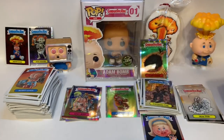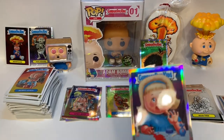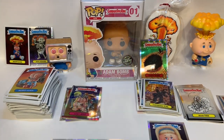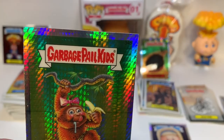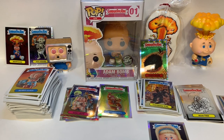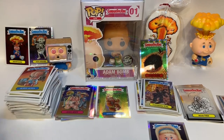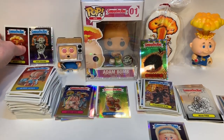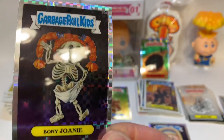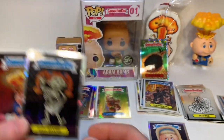That wraps it up — we have our X-Fractors, pencil art, lost cards, a Libby Stick lost refractor, one prism and Anna Banana, our regular refractors, and our base sets. Tonight the hit was the Bony Joni X-Fractor — and Atom Bomb is always nice; you can never have too many Atom Bombs.